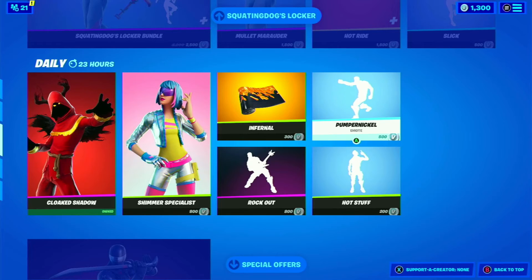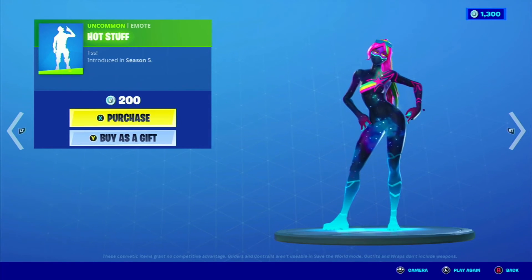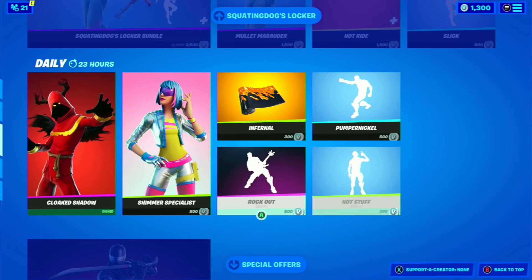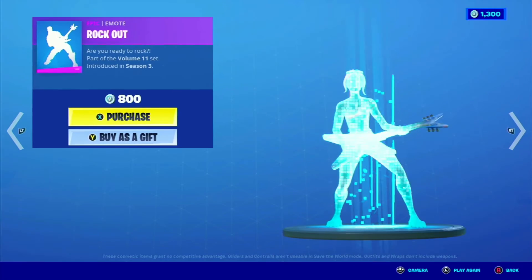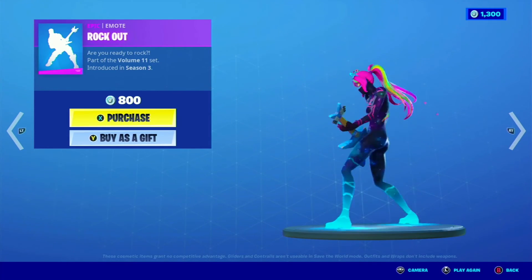Pumpernickel, 500. Hot Stuff, 200 — I don't really know if I recommend this one, but 200 is pretty cheap. Rockout, 800 — this one's honestly pretty cool and it looks pretty nice with my skin, not gonna lie.